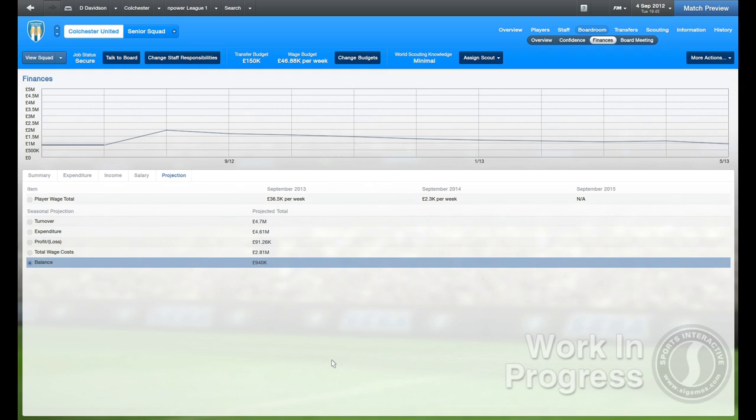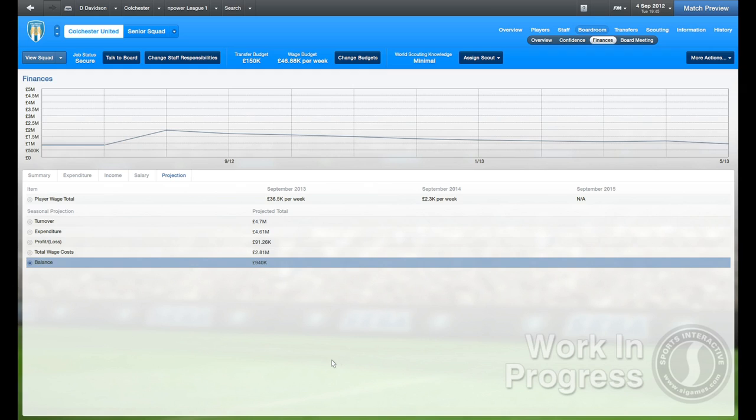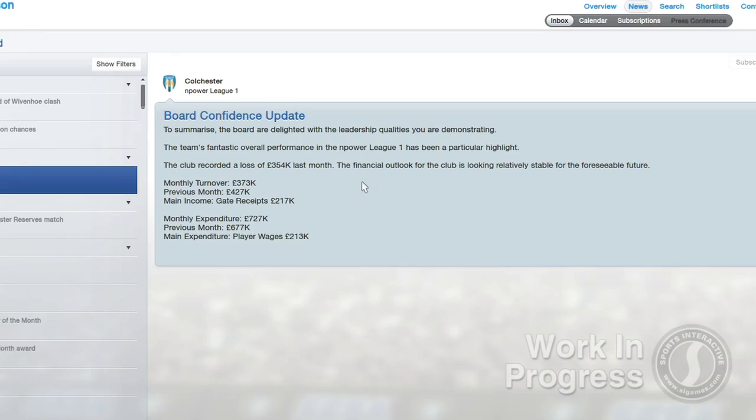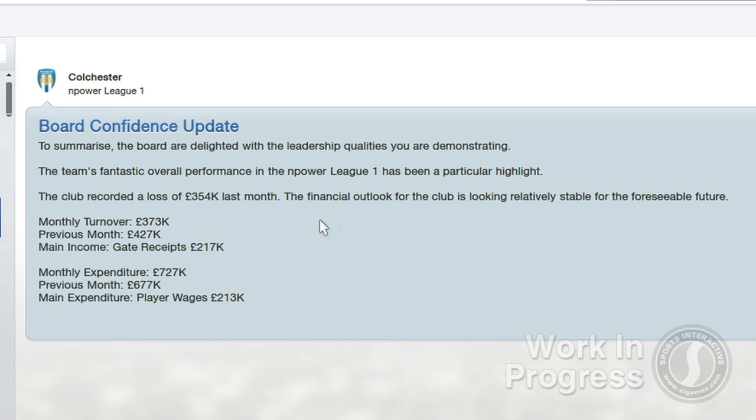It also displays information projecting what player wage bills will be for the next three seasons. A brief statement on the projected state of your club's finances is also included in your monthly board confidence update, so it will be easier than ever before to keep track of your club's financial security and to plan for any periods of possible financial trouble.